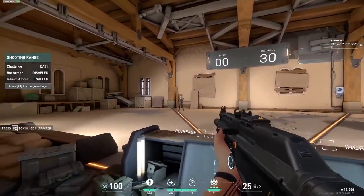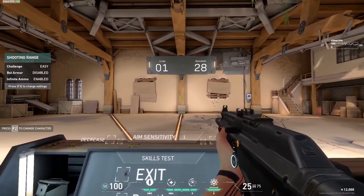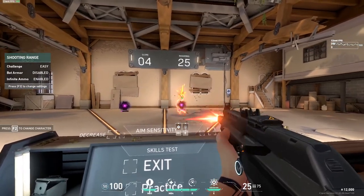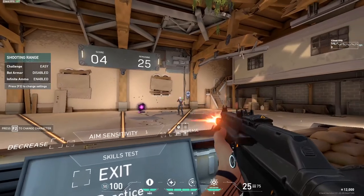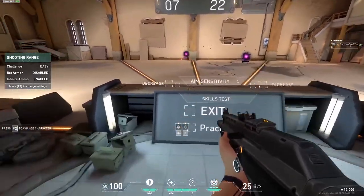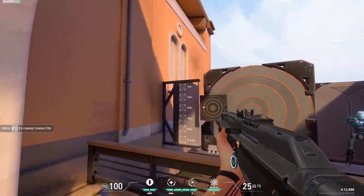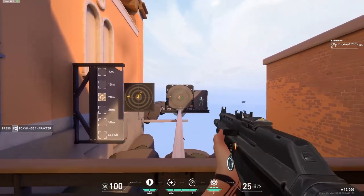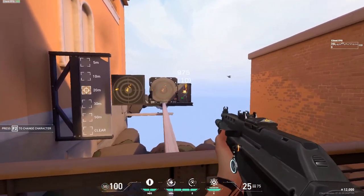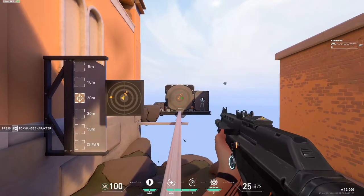For practice, you might want to start off with the bots just to get your reflexes going — not always focused on accuracy, just reflexes, because that's usually what's lacking when you first hop on. Once you do that, come over and practice your recoil a bit, because recoil mastery in this game is really important. It'll make you more consistent with getting kills, and you might also want to practice recoil transfer eventually.